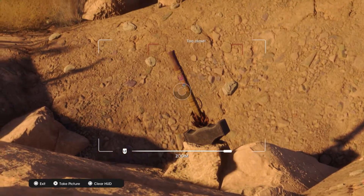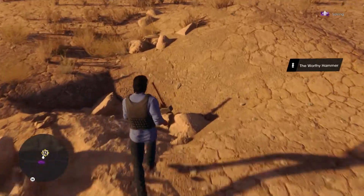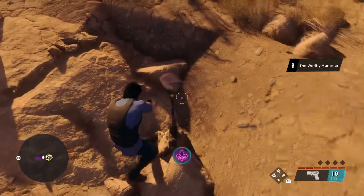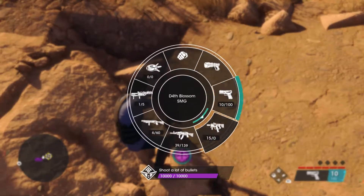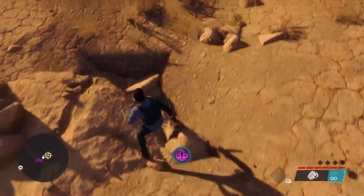But here's where the bad part is — there's no triangle or Y prompt to pick it up. You can't do anything. I tried punching at it, I tried shooting at it, I tried using the glove launcher. Nothing will move this thing. Unfortunately, you're not able to pick it up and use it.